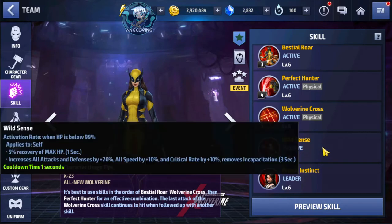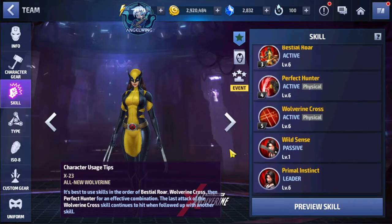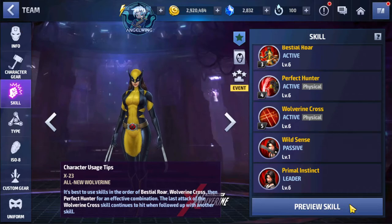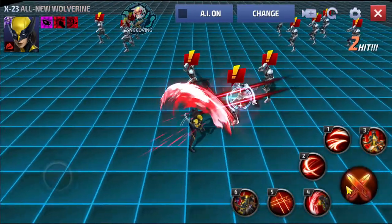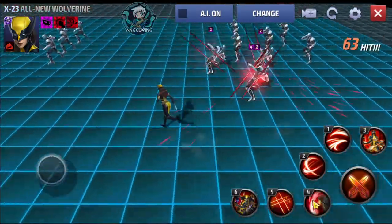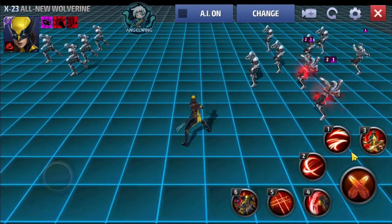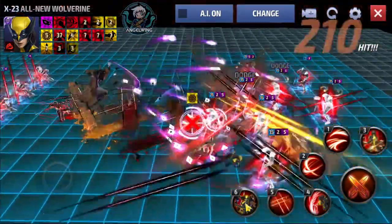The passive lets her recover HP and has active buffs if she is at 99 percent or less HP, which is quite nice. The fifth skill decreases all defense down, also quite nice. Let's preview the skills so we understand how the rotation will work. Skills one, two, and four are used to prevent enemies from hitting us while the rest of the skills cooldown. The actual rotation will be three cancel, six cancel, five.